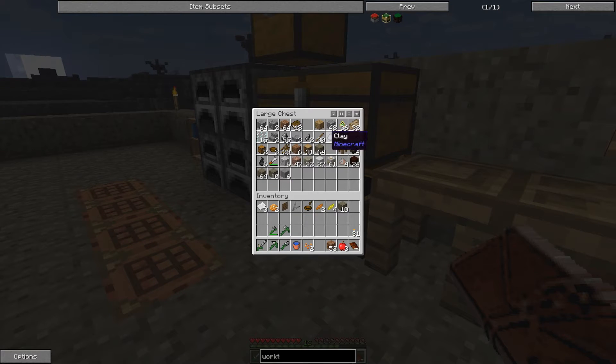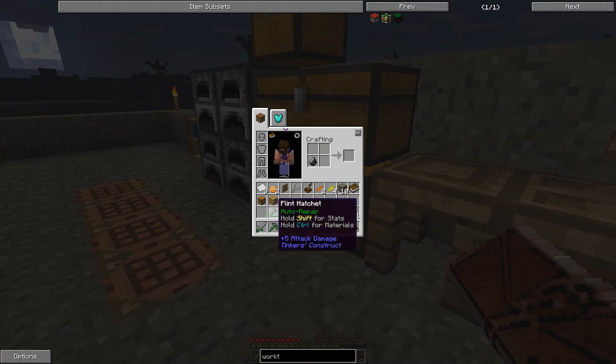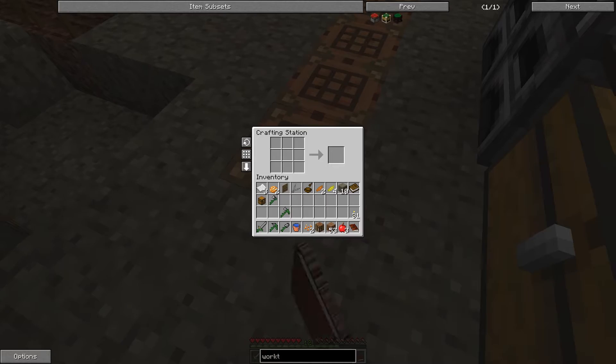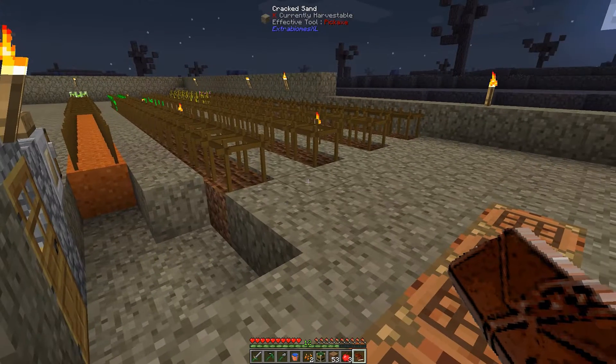So here's a book, a chest, and I need some wood to make the crafting table. I need to repair my axe to make the crafting table. Crafting table is done like so. Alright, work table. Quest done.